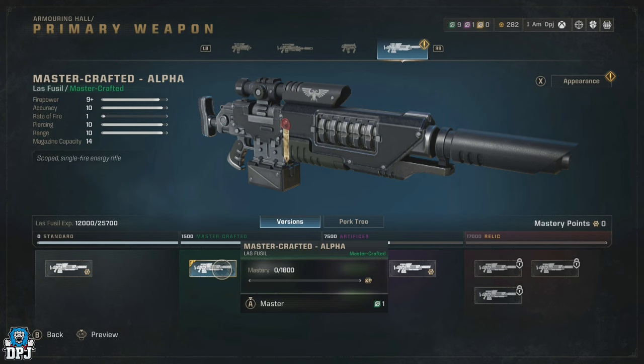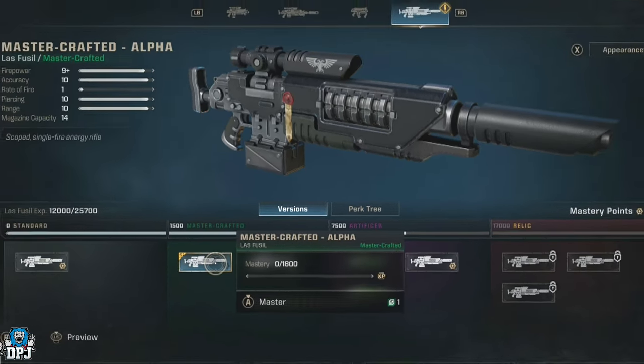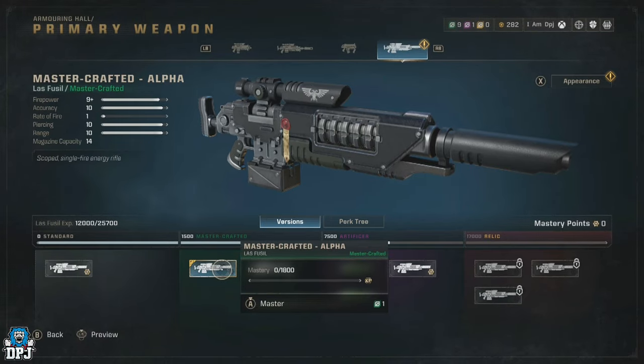Upon buying that version, you will see there's an XP bar associated with it — and if you look closely, you can see a little shadowed mastery token there. You need to earn the required XP by playing operations with that weapon in hand. Upon doing this, it rewards you a mastery token to spend within the perk tree on that weapon. One important thing: mastery points cannot be used across multiple weapons — they can only be used on the weapon you unlocked them with.